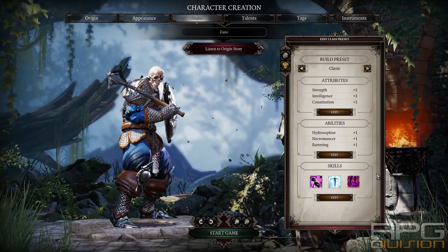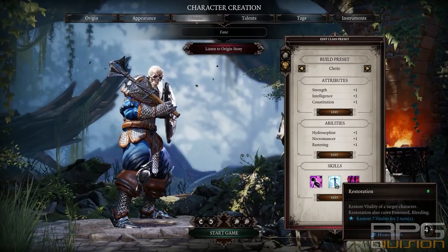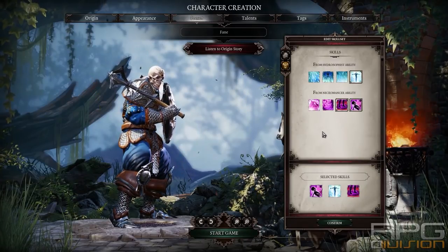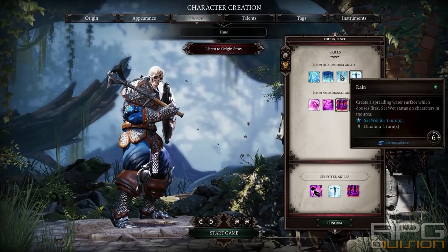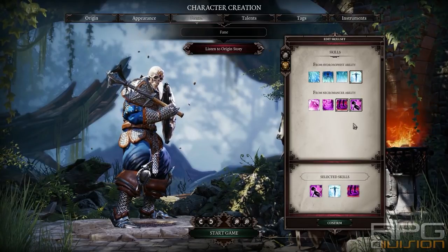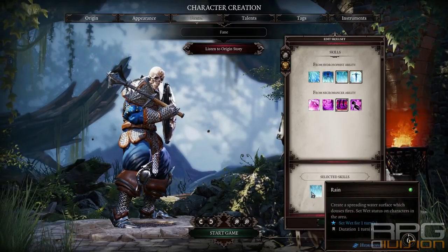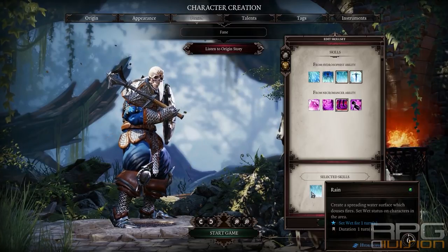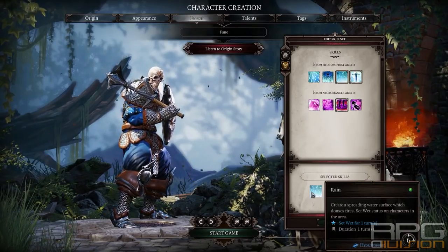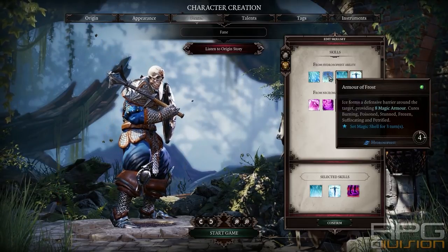Cleric: well you could create a Cleric — I don't see why not. You will have Decaying Touch, Bloodsucker, and Restoration. You will be able to heal others but not yourself. So it's a completely viable option, especially because of the Rain skill. What I would do as a preset for the Cleric is remove Decaying Touch and go for Rain. When Undead are on fire and there's a lot of fire surface around you, Rain will fix that issue — that's why Rain is one of the best abilities in the game for Undead. Later on, also get the Armor of Frost skill book, which will help a lot in restoring your magic armor.